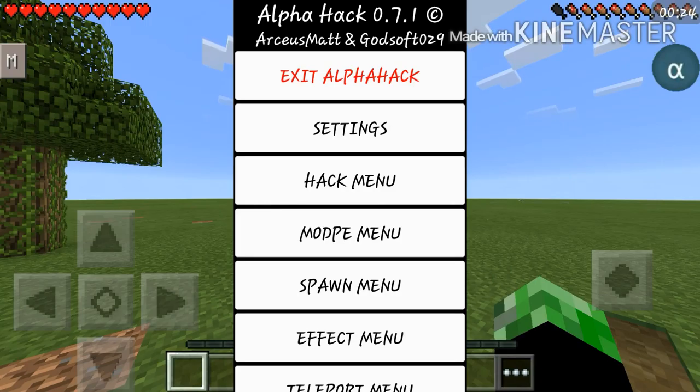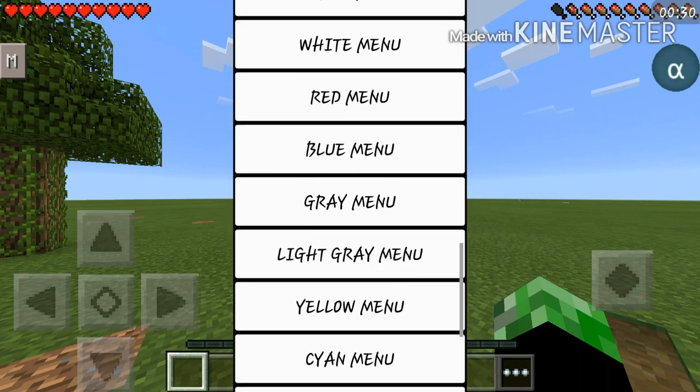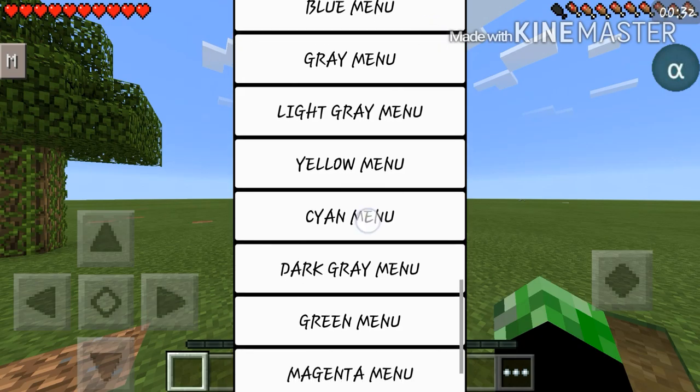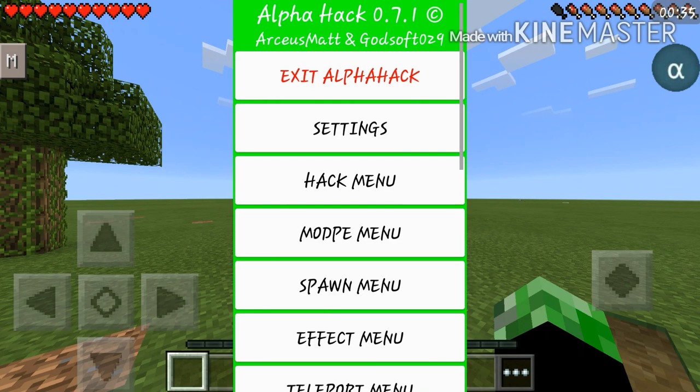Let's continue on to settings. You could choose the color of your menu — so let's say I wanted a green menu because I'm a creeper. There you go, green menu, pretty sick. So let's go into the hack menu.